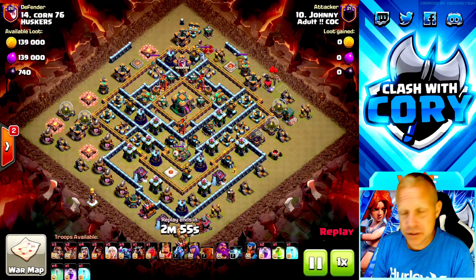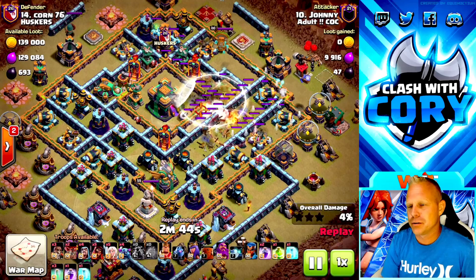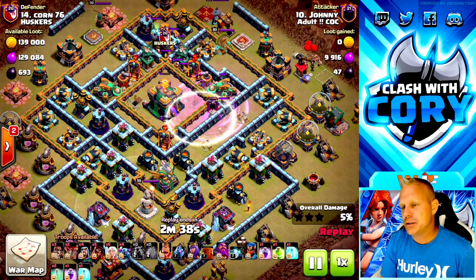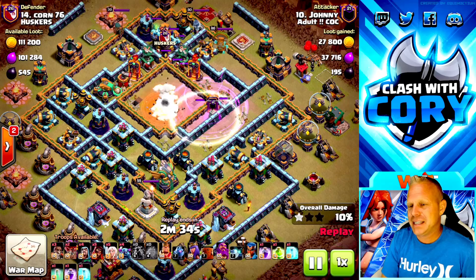This is the last blizzard version I'm going to show you, and then I'll show my six-Pekka version where I don't use any blizzard — just a log launcher, raging and jumping through the base. Actually I'm only bringing one jump, so stay tuned. All right, here we go: the blizzard goes in, gets the town hall and one of the inferno towers as well.